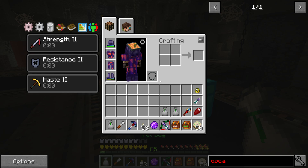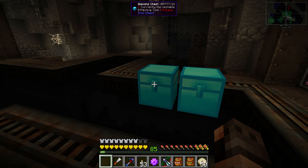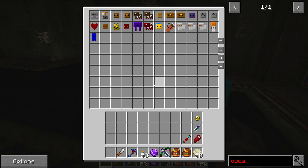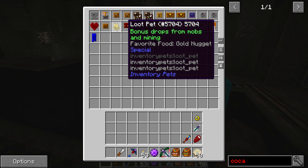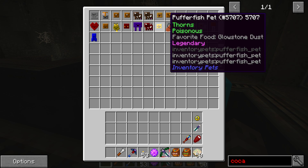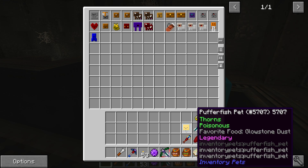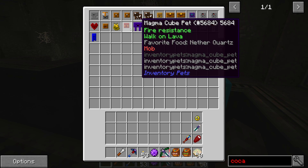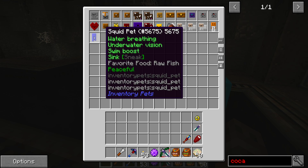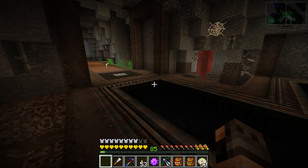Also subscribe to the channel if you're new. Okay, please give me a cloud pet. There is no cloud pet in here. A puffer fish — but this is good for PvP. It's a legendary pet. We've got it before. It gives the enemies poison and also us thorns, so whenever someone attacks us they will get damaged. Nothing else special that we haven't had before.